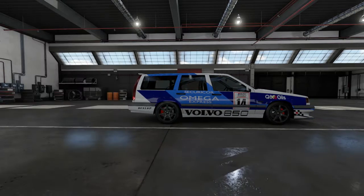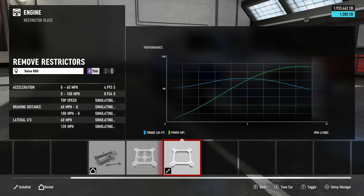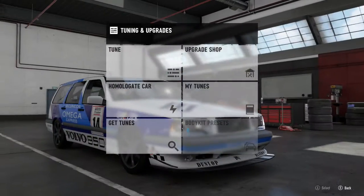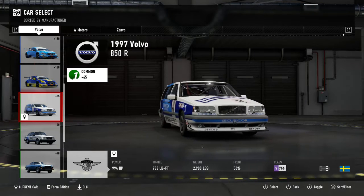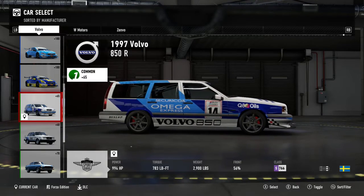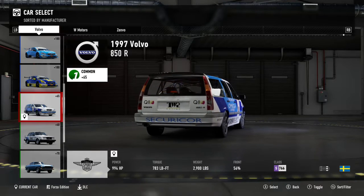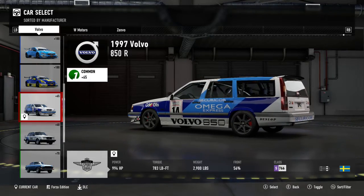Chassis rigidity — yes, I'm going to want that — and we'll have full weight reduction. Taking the restrictors off, we end up with S766. Five seconds to 60, 236 miles per hour top speed. This is going to be quick in a straight line if it can get the power down — 994 horsepower, 783 foot-pounds torque, 2,900 pounds weight, front weight distribution of 56%. The Mazda was mid S-class and the Citroen was just on top of A-class. I'm expecting this to end horribly, but let's take it to Brands Hatch.